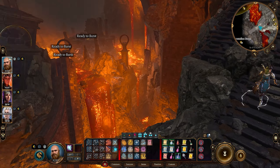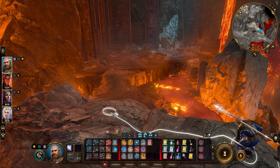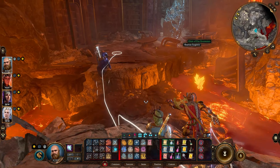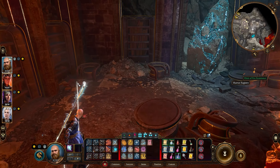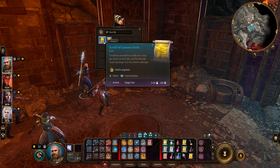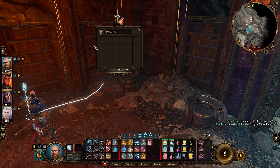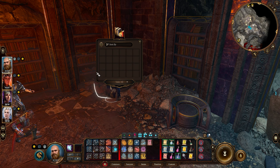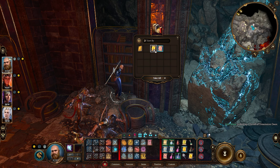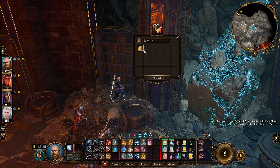Wonder if the gods are watching me. Could be something over here - oh yeah, fire resistance. That seems important. Scroll of Gaseous Form, scroll of Conjure Minor Elemental - do I get to choose the element? Another Dimension Door, Protection from Good and Evil, Hypnotic Pattern. And Grim Forge: A History.